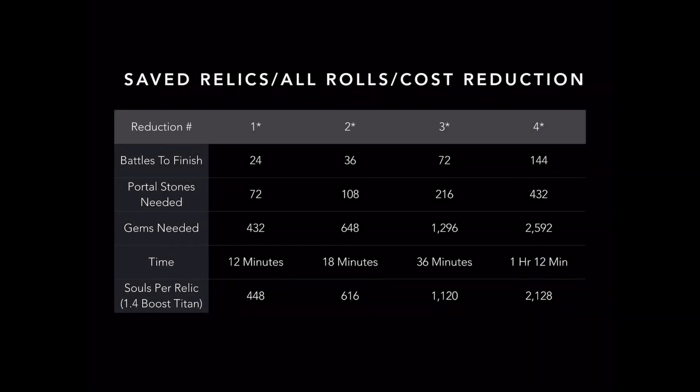One last thing before the worst case scenario: if you do have better rolls than a one-star, use this handy little chart to gauge the reduction in overall cost and time - portal stones, gems, and souls. I broke it down for one-star, two-star, three-star, and four-star boost relics. The souls per relic is based on unstacked, so if you stack your relics you will lose out on a few souls, but you can make those up by just grinding more past your relics.